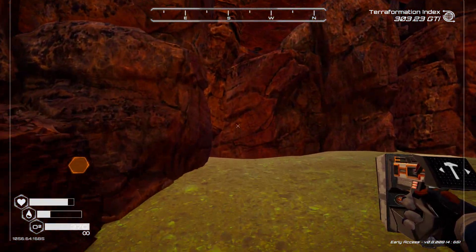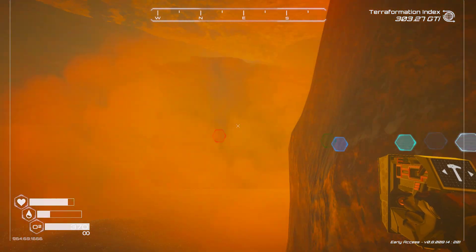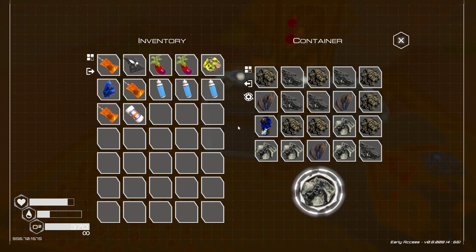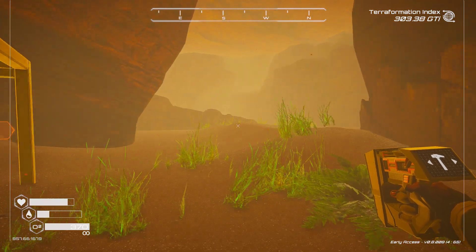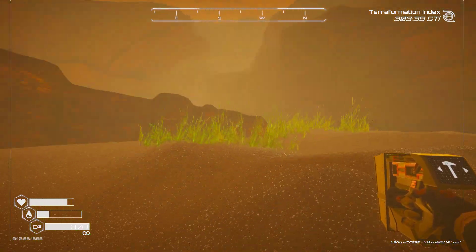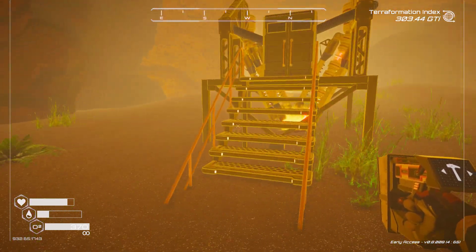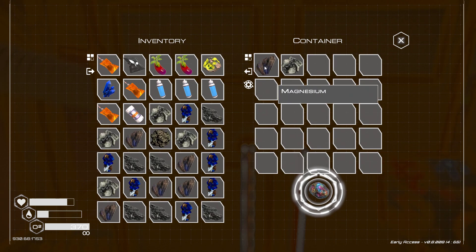This is a T1 ore extractor and I don't think it's getting anything good. I'm gonna get the other one first and then I think I'll deconstruct this one to have materials to build the next one. Let's go over here and get all this loot. We're gonna take this and clear out space hopefully for some super alloys.